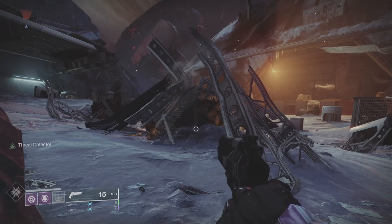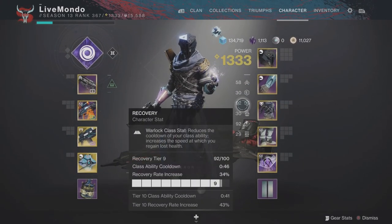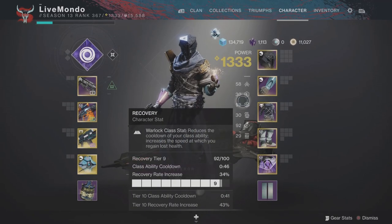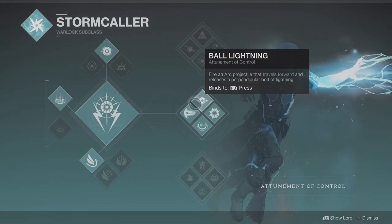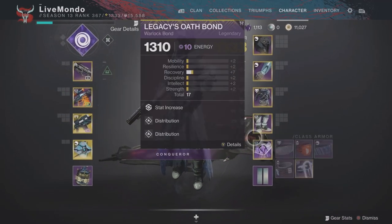I've got 90 recovery and 9 intellect. If you can get 100 of each, you'll obviously get your super back faster. And you'll see here, when I get my class ability back, I get a double bump to my super, and that's why. If you've got to choose between one or the other — if you can get 90 recovery and 100 intellect, or 100 intellect and 90 recovery — I'd probably go with 100 recovery, because getting your Rift back is more important because of those big bumps that you get to your super.